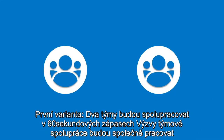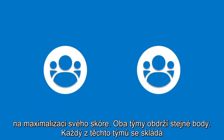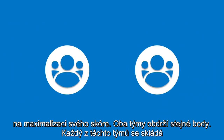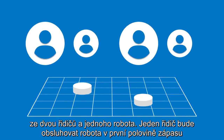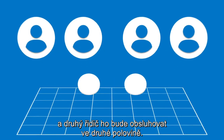First, two teams will collaborate in 60-second Teamwork Challenge matches working together to maximize their score. Both teams will receive the same points. Each of these teams consists of two drivers and one robot. One driver will operate the robot for the first half of the match, and the other driver will operate it for the second half.